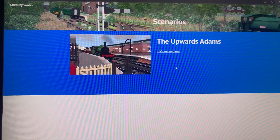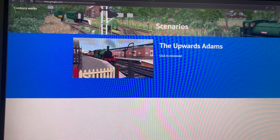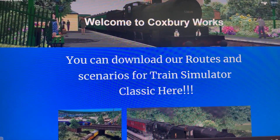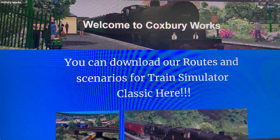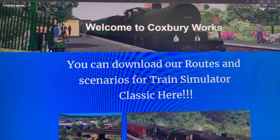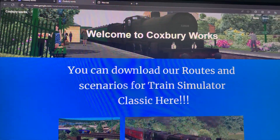The link isn't correct at the moment but I'm working on it - you can still download and use the scenario. You'll need the Bluebell route, AP's Mark One coaches, Caledonia Works Adams Radial, Bossman Games rebuilt light Pacifics, Matrix Trains Pullman Coach Pack Four, and South East and Chatham C Class. There's also an H Class from Digital Traction - check the requirements folder - but the main things are the first three locos and the coaches.